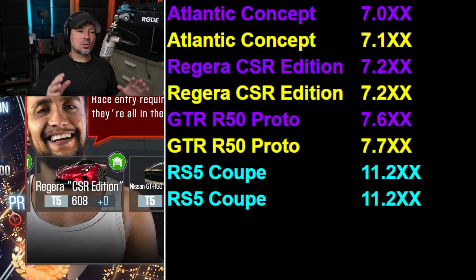If you want to figure out which cars are actually the fastest: the Atlantic Concept with purple stars runs 7.0s, and the golden star version runs 7.1s. After that, the Koenigsegg Regera CSR Edition with purple stars runs 7.2s, and the golden star also runs 7.2s. The GTR R50 Prototype by Nissan — purple star runs 7.6s and golden star runs 7.7s. Then the tier 3 RS5 Coupe with purple stars runs 11.2s, and the golden star version also runs in the 11.2s.